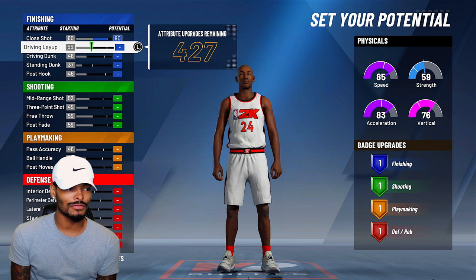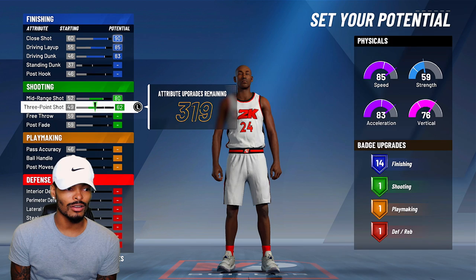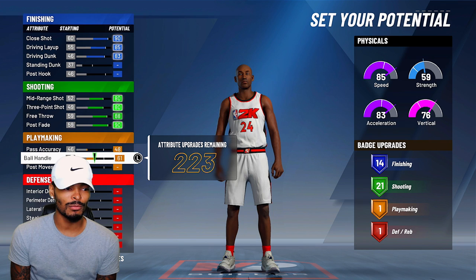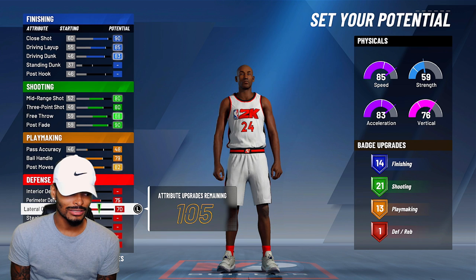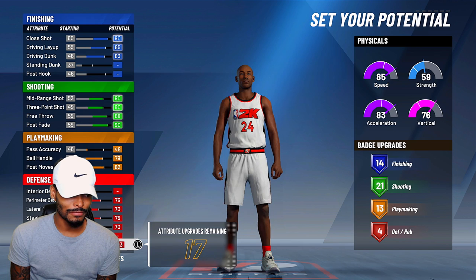You gotta do the most important stuff first, so we're putting finishing up first. Standing dunk and post hook I don't really need to touch right now. Going down to max out his shooting — max all the shooting out, all of that has to be maxed. Pass accuracy, Kobe does pass but not always, so pass accuracy at the moment doesn't matter much. We're pushing ball handling up to 79, post moves maxed out — gotta have the post fade and all the good stuff in the post. Kobe plays defense, so we take perimeter defense and max that out, lateral quickness to about 70. We maxed out all the defense and put a little bit into rebounding.